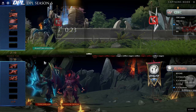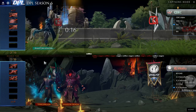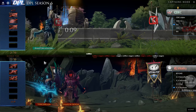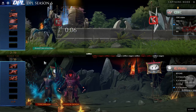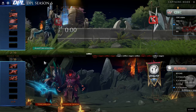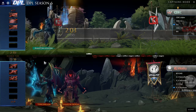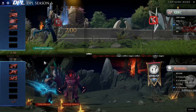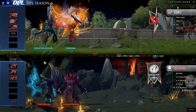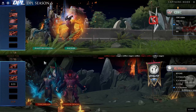Terrorblade first pick — and I worry about that, it honestly just gives such an early look into your draft. So now you have to worry about getting your TB countered. Picking up the Phantom Assassin first and now TB and Shadow Demon — you're basically showing your hand. That's your first two picks and you've already shown your hand; you're up against the Phantom Assassin. So you need to make sure that you draft and ban accordingly.